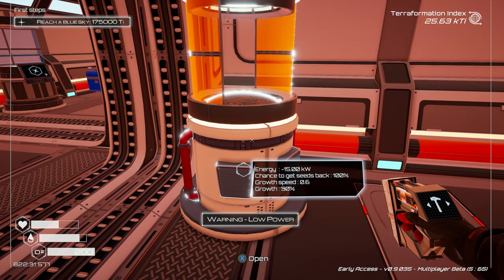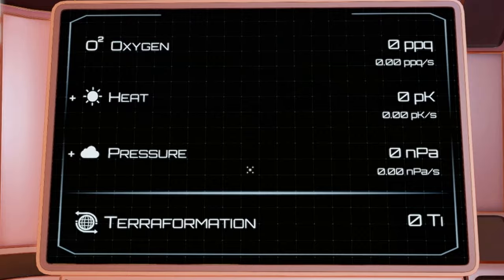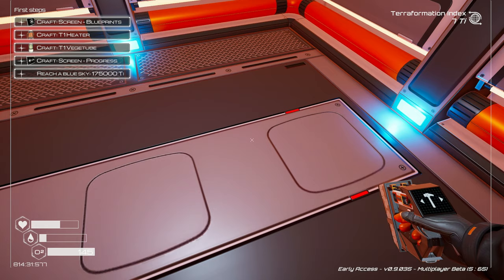You unlock new technology as you progress, shown on your progression screens. The overall terraformation screen shows three key things: oxygen, heat, and pressure. Ideally keep these going up at roughly the same rate — if oxygen isn't moving, put down more plant growers; if heat is lagging, add more heaters; for pressure, more drills. By keeping all three even, terraformation will go a bit quicker. However, I do recommend putting a bit more effort into heat, as it will melt the ice caps and give you access to parts of the map you wouldn't reach otherwise.